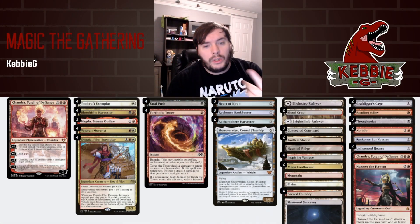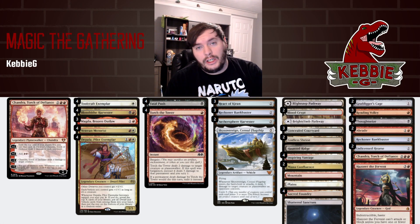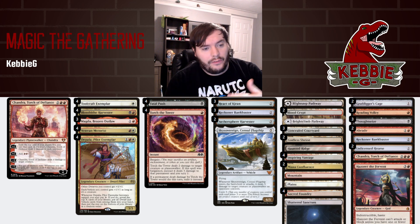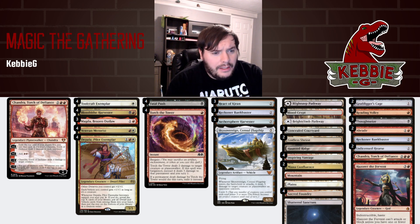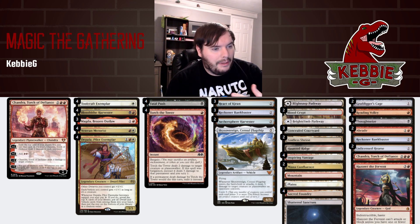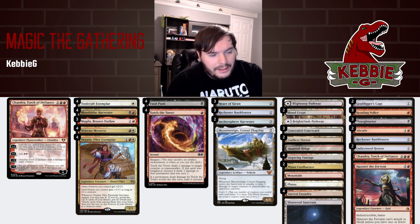Breaking down the deck list: we have one Chandra main and one Chandra side for midrange and control matchups. Three Bank Busters main for card draw out of the vehicle package. Three Hardicuren — it's a good two-drop, a four-four vigilance flyer. We have Sky Sovereign, which is a great vehicle. Harvester has lifelink for aggro matchups. We also have Veteran Motorist, Depala, and Toolcraft Exemplar for dwarf synergies, plus Blood Tithe Harvester as the best two-drop in Rakdos.